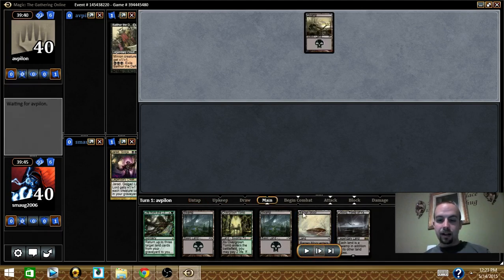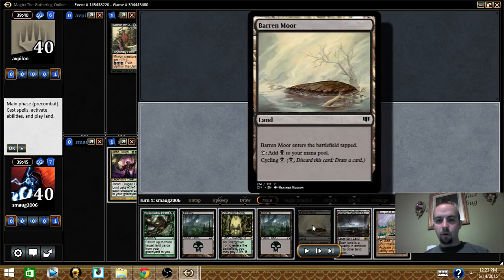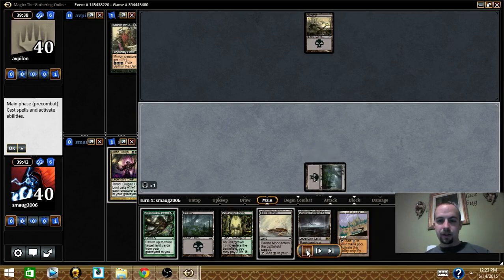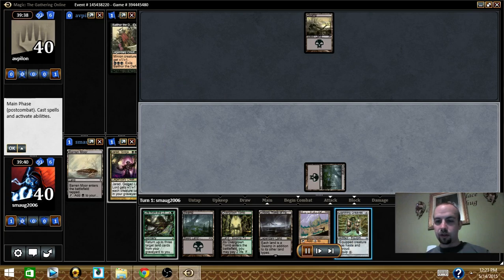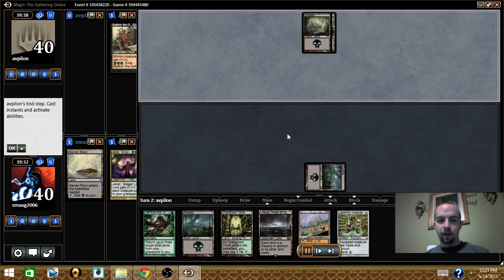This is actually not a bad hand at all. I got a five-lander — well, six-lander now. So I have Life from the Loam and Baron Moor, which is the cycle land. I can really start emptying stuff into my graveyard really fast. Just threw it on some land, cycled, drew another card — drew Lightning Greaves. Sweet. Now I got a land with the graveyard to start doing shenanigans with.